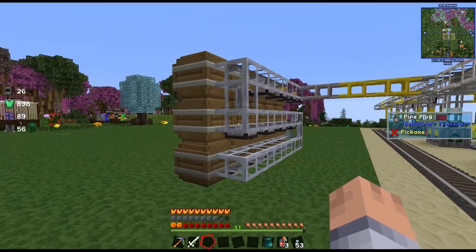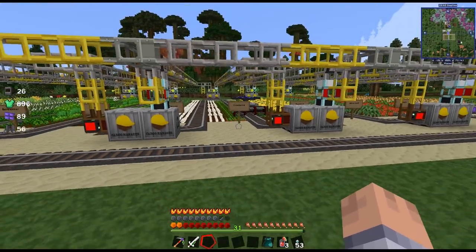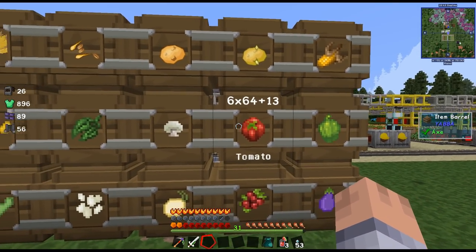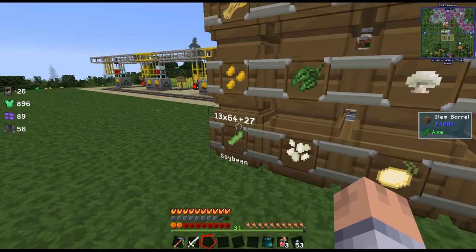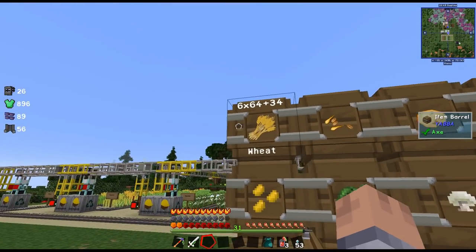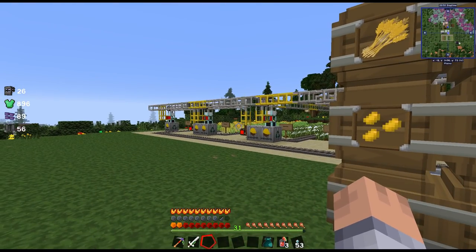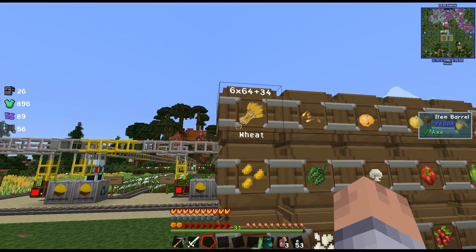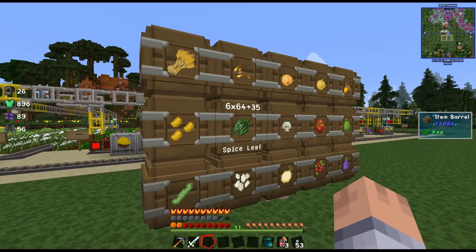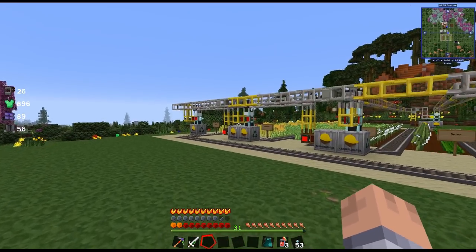So things have been going well. I have not had any problems. We are up to close to seven stacks on each one of them besides the soybean, which is double. Even though we have two full rows — two on each side — we still only have the same amount of wheat as the other ones. So wheat doesn't seem to harvest a lot.